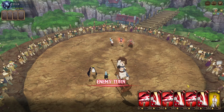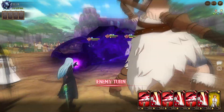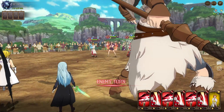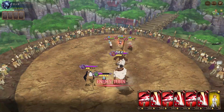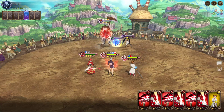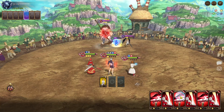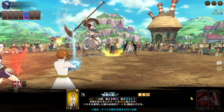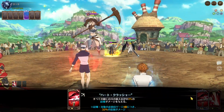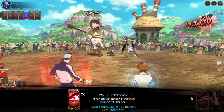He pushed for Rumor's ultimate after Rumor took like 30% damage — big brain plays right here boys. Then they gave me dodge, which is fine. We're gonna swipe — Rumor was probably done for. Yep.